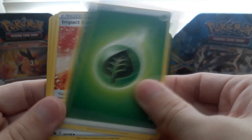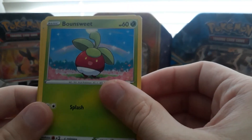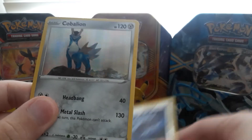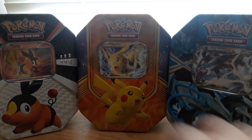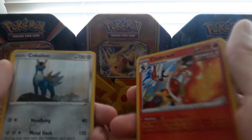We have a Grass Energy, Impact Energy, Path to the Peak, Drizzile Rapid Strike, a Snorunt, a Bounsweet, a Comfey, a Diglett, a Lairon reverse holo, and a Cobalion holo from Gen 5 — pretty good. A lot of Battle Styles cards though, so overall a pretty decent pack unboxing.